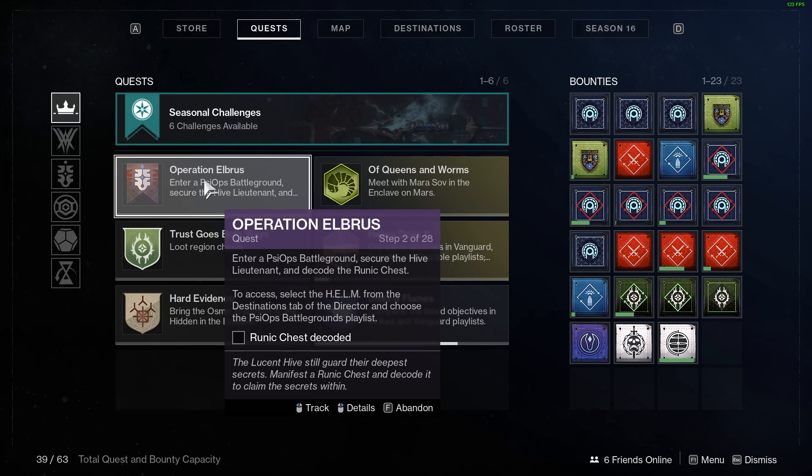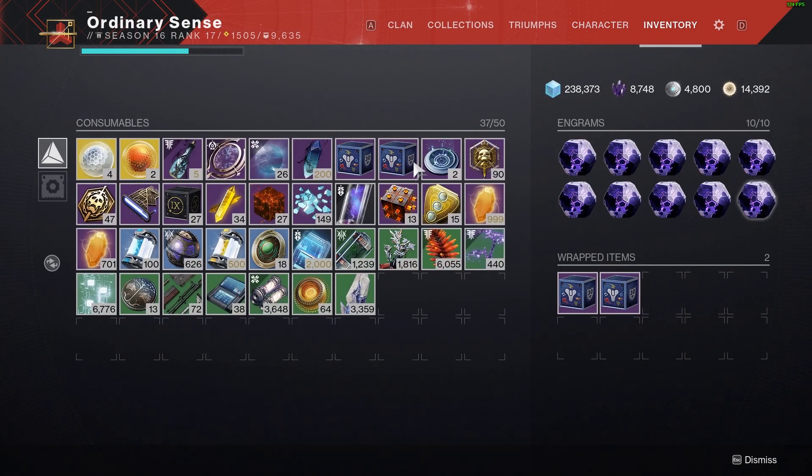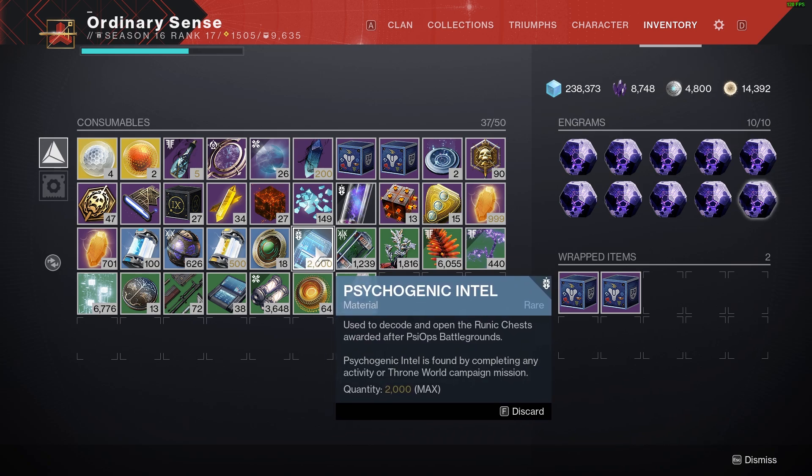We're going to do as many steps as is possible for the first week. For the first step of this quest you have to get some Psychogenic Intel. If we open up our inventory, the maximum amount of Psychogenic Intel that you can hold is 2000, and it is used to decode and open the runic chests awarded after PsyOps Battlegrounds. Psychogenic Intel is found by completing any activity or Throne World campaign mission.